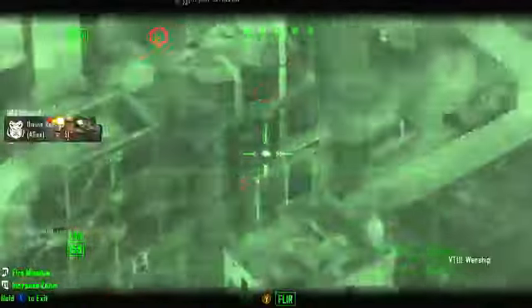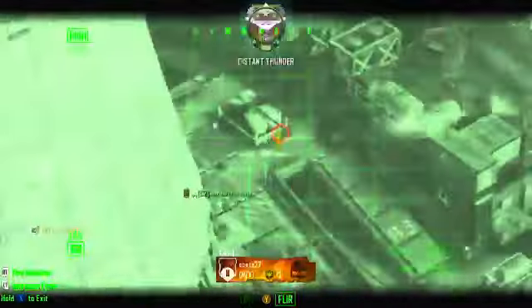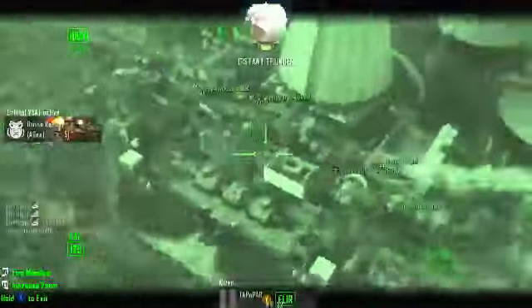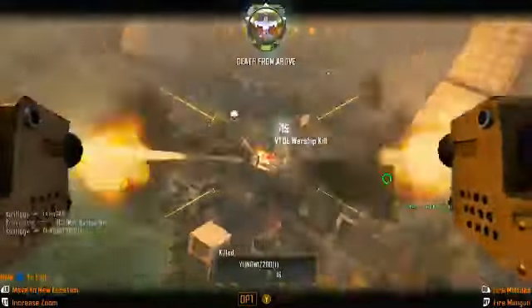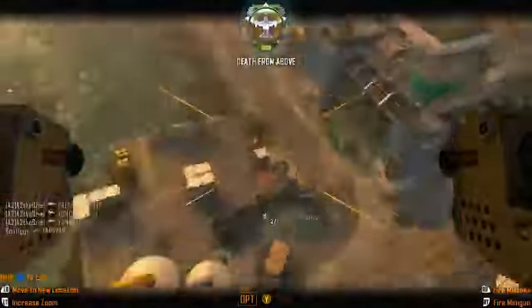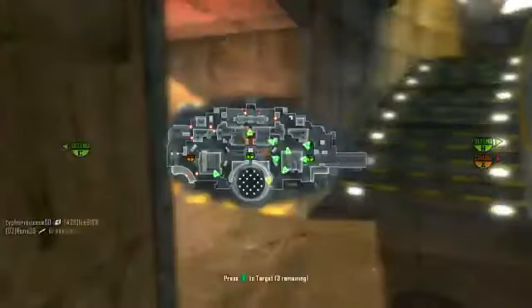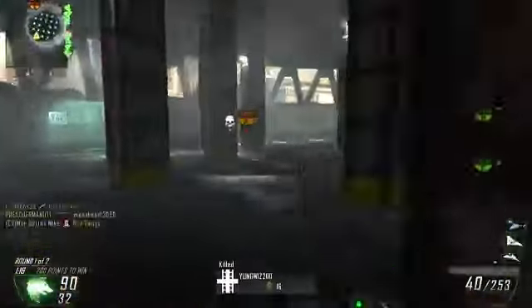For EMP grenades, they no longer affect the CODcaster heads-up display — like the mini map — which is pretty nice, it was really annoying when that happened. Then the UAV actually got buffed up to a 425 score streak instead of the regular 350, because a lot of people were UAV spamming. They just made it a little bit harder to get, which I definitely agree with.